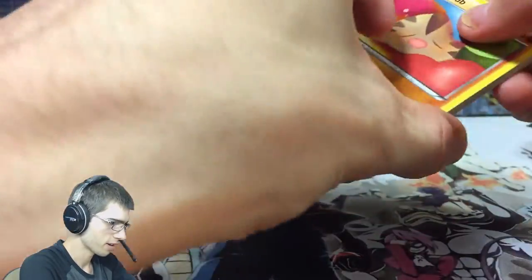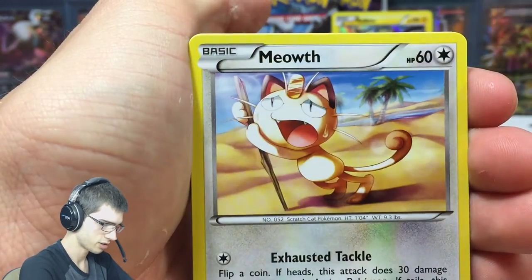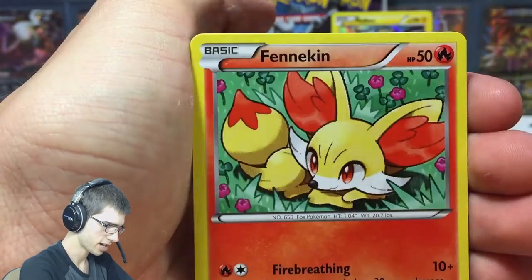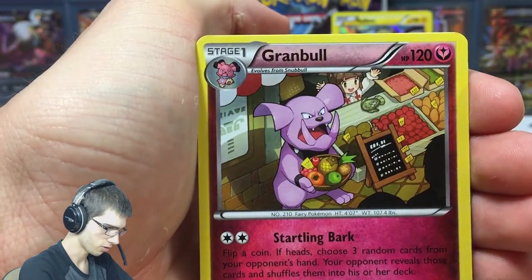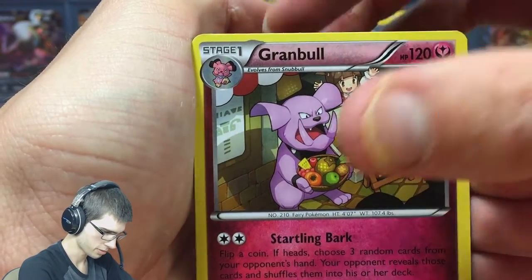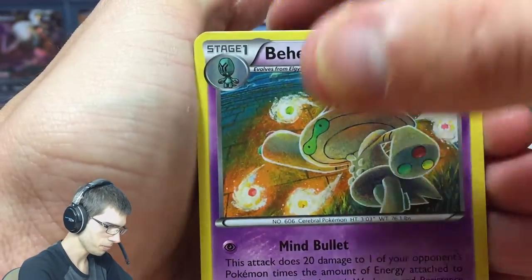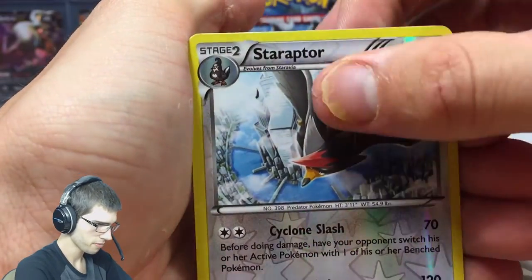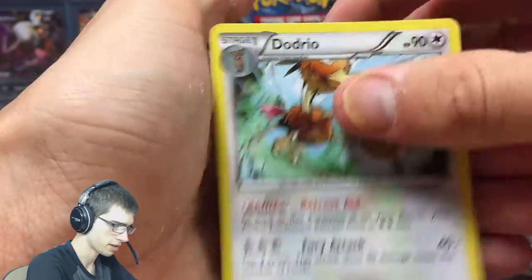Third last pack. We got Swannup, Sandshrew, Meowth, Pancham, Finneon, a Judge, a Granbull trying to sell some fruit to Chespin. We got a Beedrill, a Staraptor which is a rare, and a Dodrio.